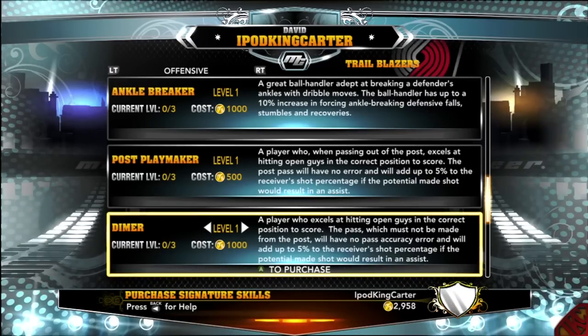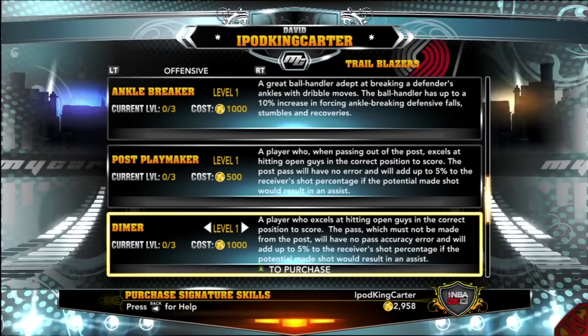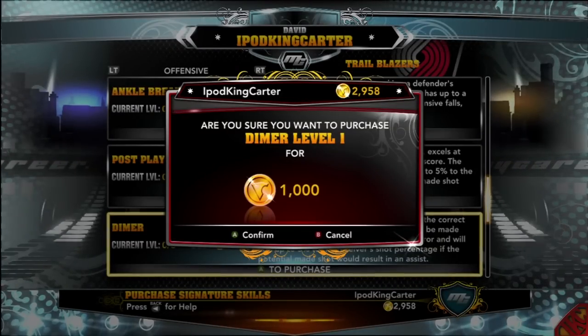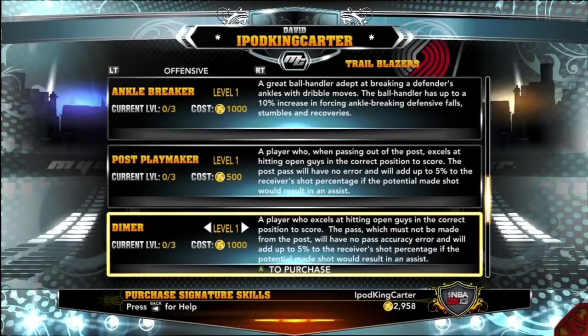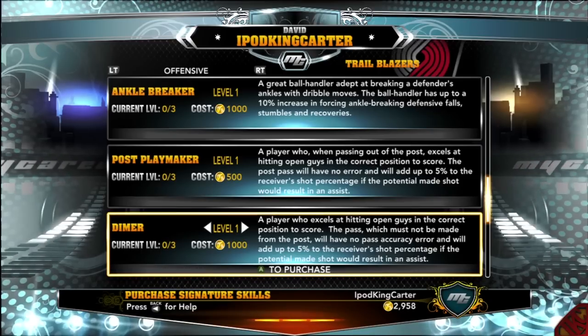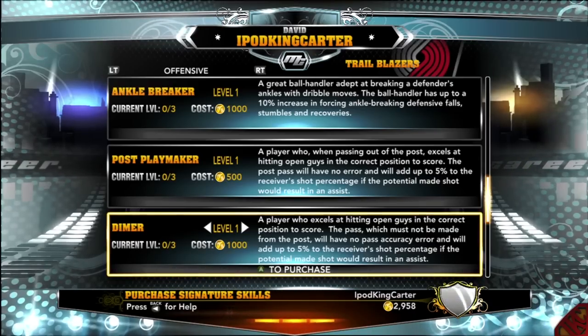A lot of people wanted me to get Ankle Breaker, but I'm from Dom City — I've been doing Dom City for a while. It's only right that I get Dimer. I want to put passes in the right position for different players, make sure my bounce pass is on point, and when I throw the oop they go get it without any trouble.